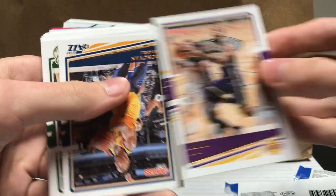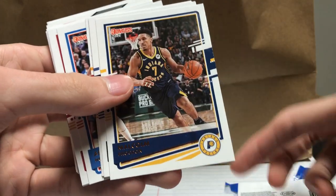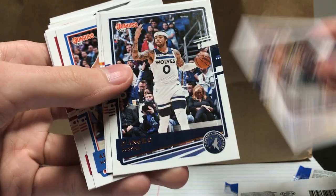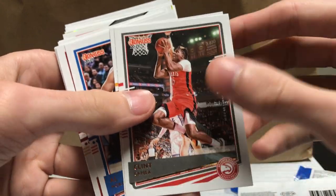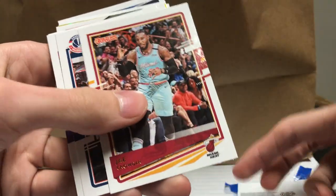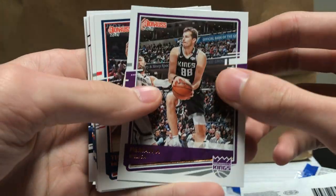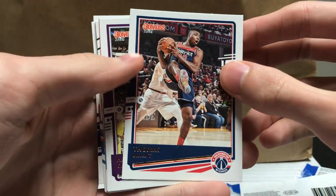LeBron James — that's a cool card. Donovan Mitchell, Khris Middleton, Malcolm Brogdon, D'Angelo Russell, Clint Capela, Kendrick Nunn, Al Horford, Jay Crowder — we miss you. Troy Brown Jr., Bialitsa, Thomas Bryant.